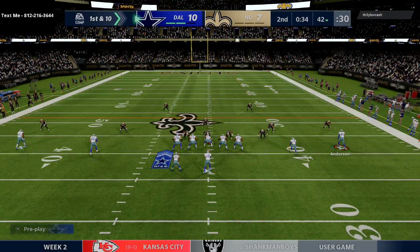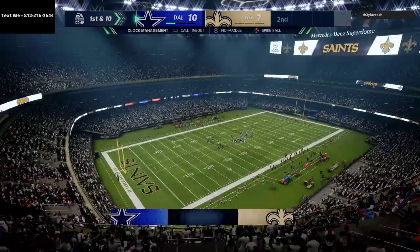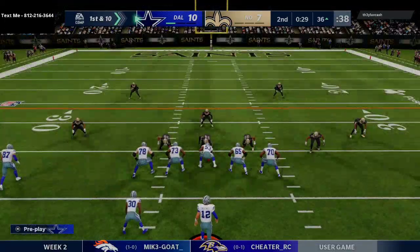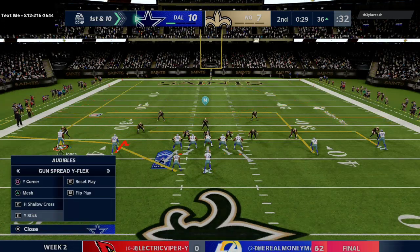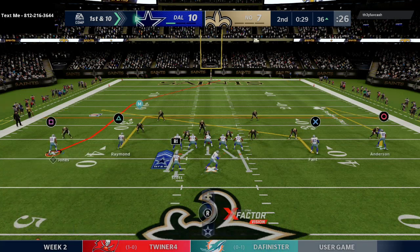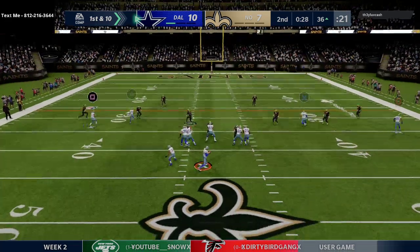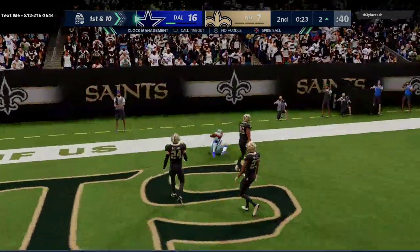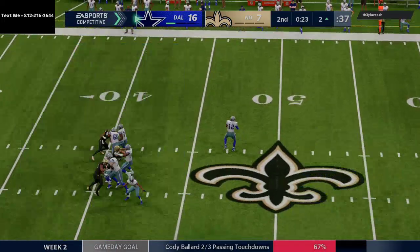I'm going to go to hitch seam again. Right there — that's a huge dot putting us in field goal range. He's now pressing his safeties, so I'm going to go to one of my favorite cover four beaters. If he stays in cover four, this route to Julio Jones could be wide open for a touchdown. He shows a cover one read and we throw it — Julio Jones over the top for a one-play touchdown!